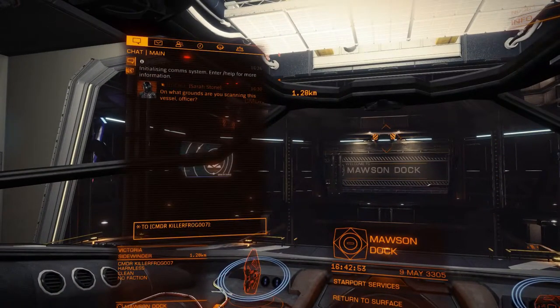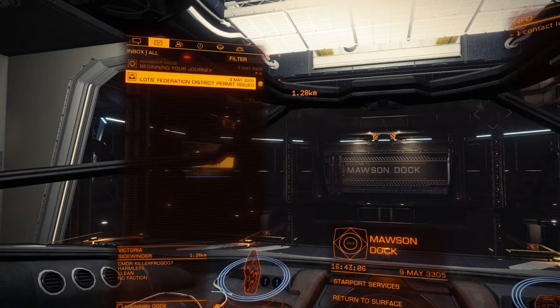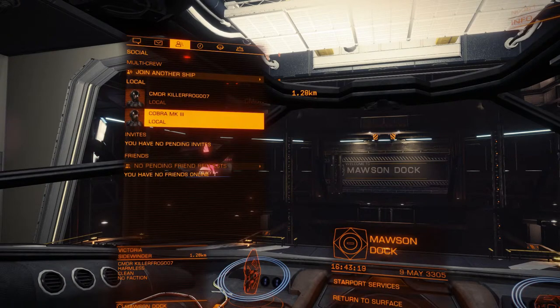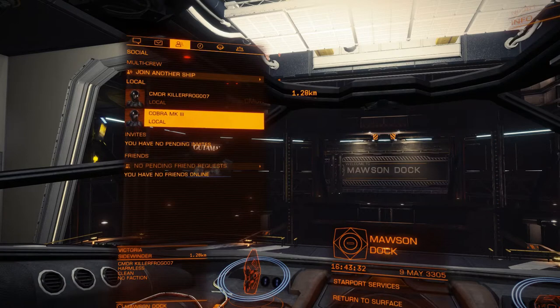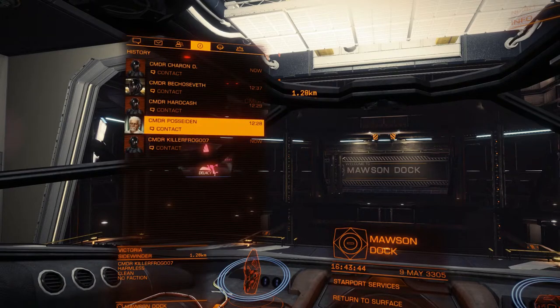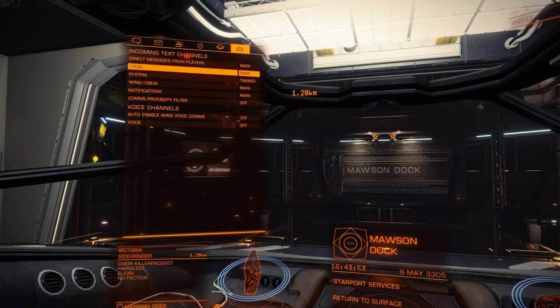Now we went over the communication panel a little bit in episode two — this is your basic chat menu. This is your main channel and this is your system channel. Over here is all the mail you've received — your inbox. These are your social tabs: this has your crew. Killer Frog is a player character, and commander Killer Frog — Cobra Mark III could be an NPC. This is your pending friend requests. These are your history of contacts that you've come across. These are player characters because they've changed the way they look. This is your squadron feed — we don't have a squadron — and this is your settings tab.